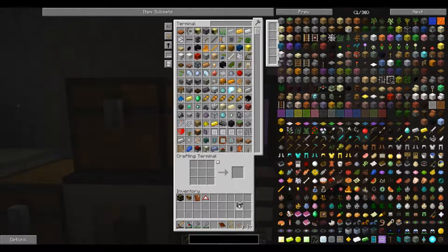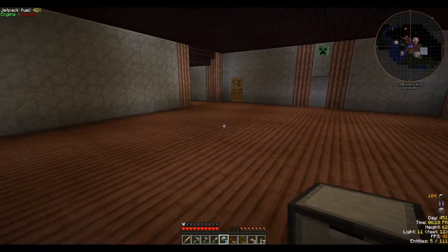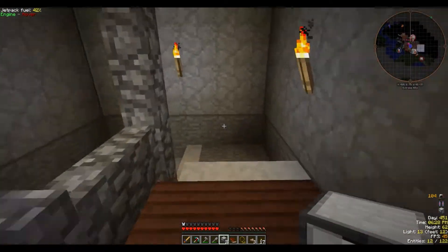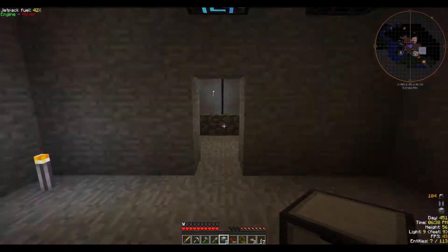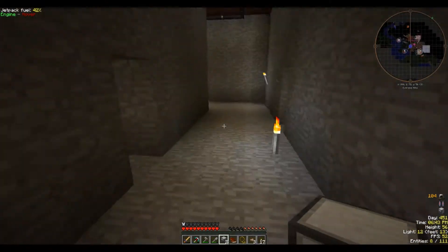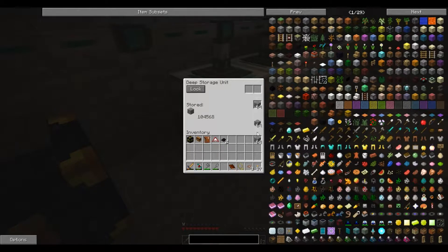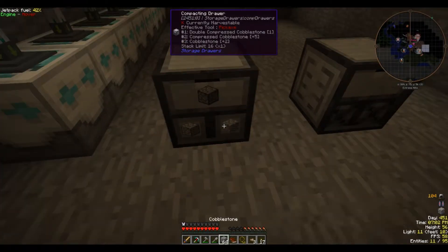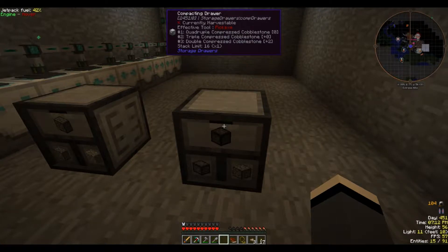I need two compressing compacting drawers and then I need two of these guys. Let's go downstairs so we can go to our deep storage. I'm going to grab a couple stacks of cobblestone. We'll pop one there, one there. We should have enough cobblestone for this to work. That gives us a couple of double compressed cobblestone, which gives us quadruple compressed cobblestone.